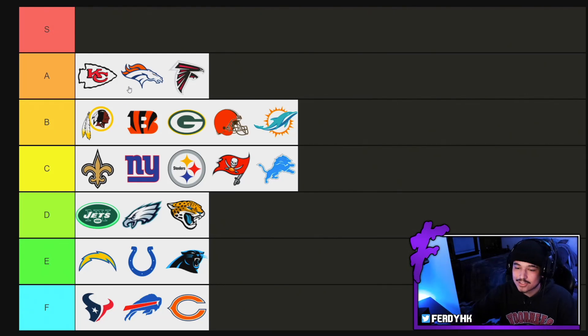A tier we got Chiefs, Broncos, Falcons. B tier we got Washington — no, they're the Commanders now, my logos are a little bit outdated, I do apologize. But you can blame whoever made this Tier Maker. Bengals, Packers, Browns, Dolphins at B tier.